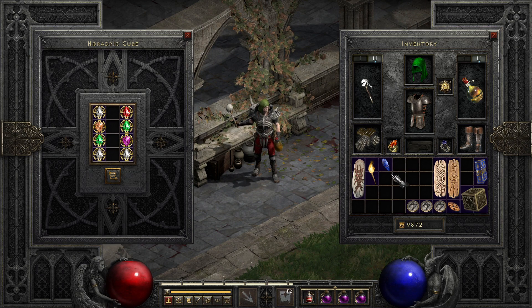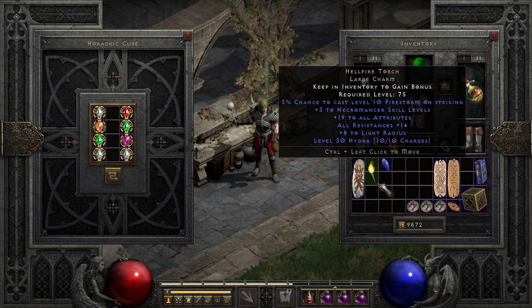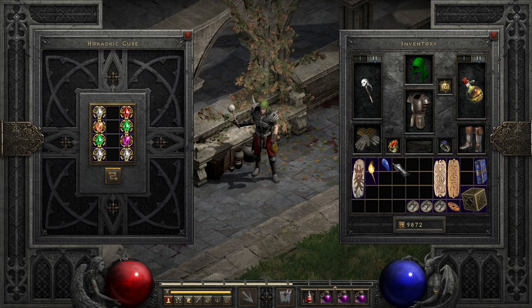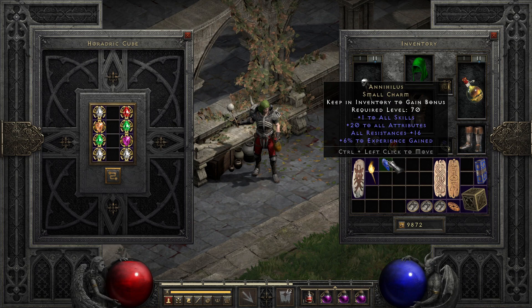Starting with the most popular, the unique charms, we have the only two non-quest uniques that require killing a specific enemy to find. The first is the small charm Annihilus, commonly called Annie. This charm gives you plus to all skills, as well as a decent but variable chunk of attributes, resistances, and even bonus experience gain, and is often considered standard gear for most truly post-game builds.